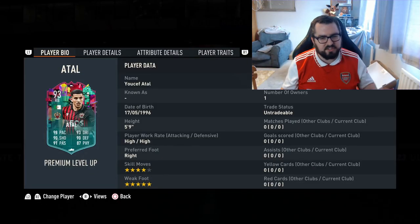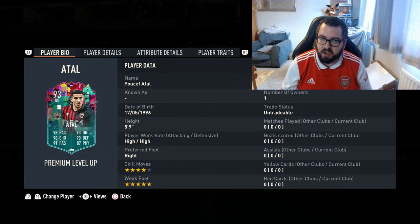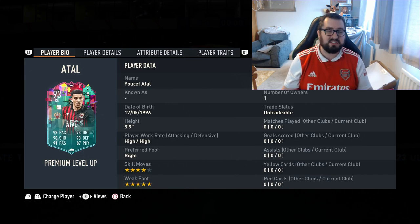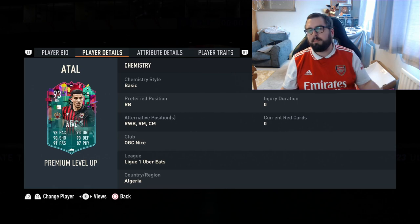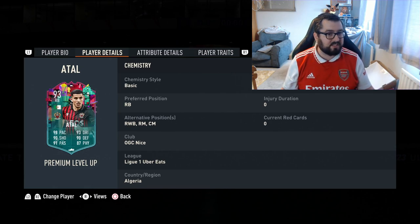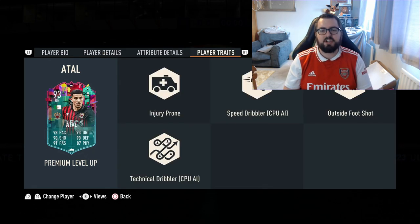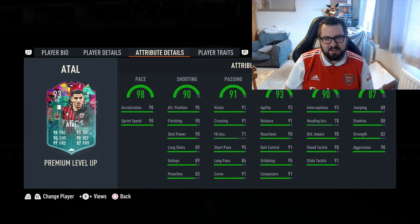No changes to skill moves or weak foot. However, compared to his Road to the Final card and his base card, he has got a work rate change — now he is high/high work rates, which I quite like on a fullback or even potentially at CDM. Talking about the multitude of positions: right back, right wing back, right mid, central mid. No new player traits, which is maybe a little bit of a shame — might have been nice to add something like 'dives into tackle'.